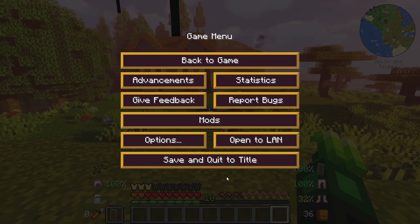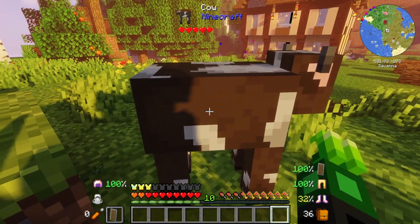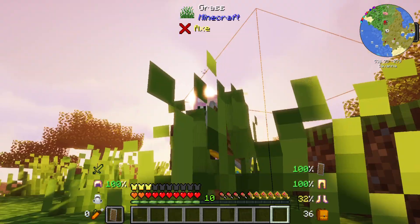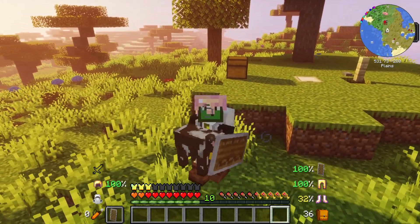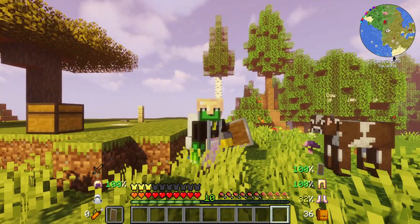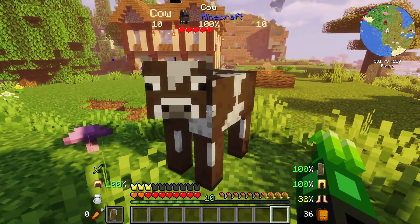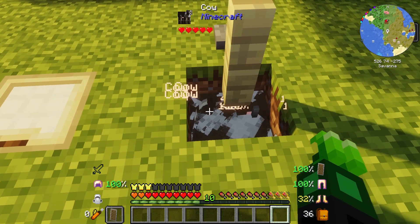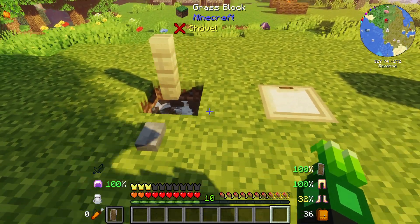Once you have set your keybind, get back into the game. Press your keybind and right-click on the cow and you will pick up the cow. You can see it in your hands and move around with it. To place it, simply right-click on the ground and there it goes. To use it with the cow farm, pick up your cow, then right-click on top of the hole and it drops right in.